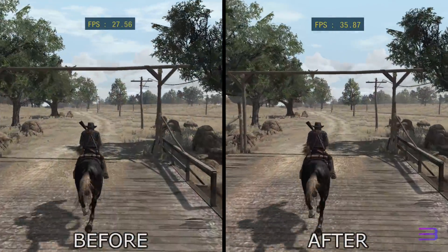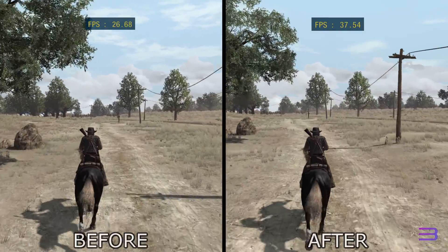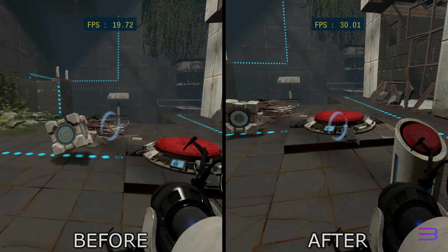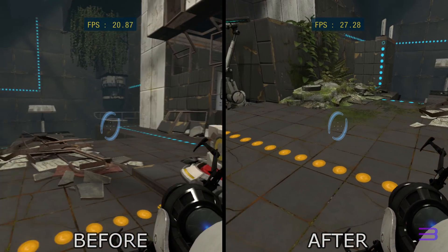Users of Ryzen CPUs and other processors that don't support TSX will also see improved performance in a handful of games such as Red Dead Redemption, the Yakuza series, and Portal 2, thanks to some SPU and PPU optimizations that specifically benefit non-TSX performance.